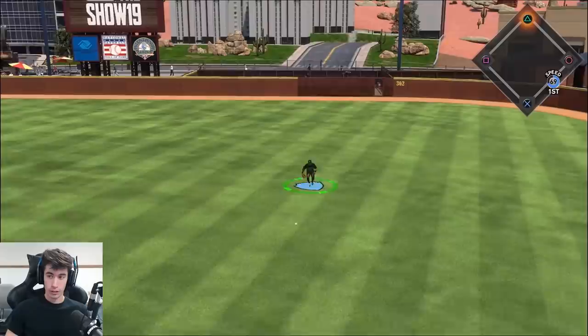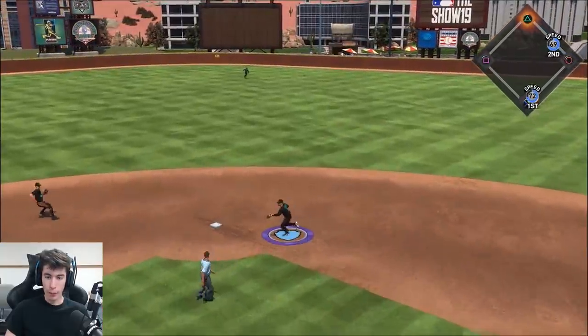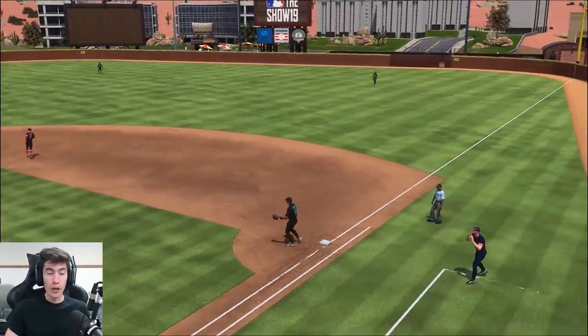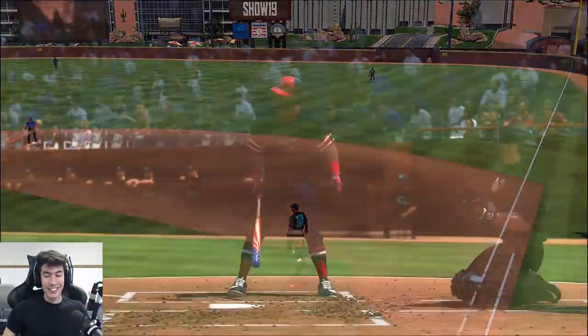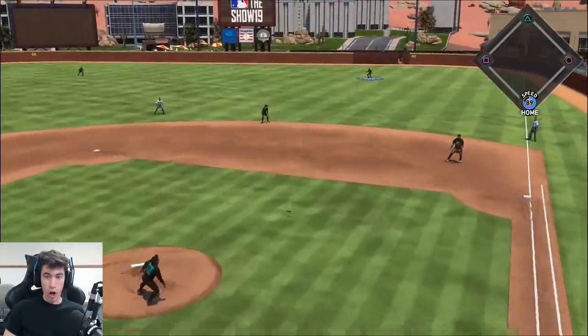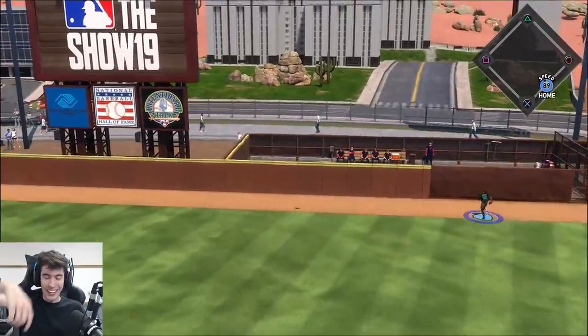Now that's a leadoff single here in the top of the fourth inning. Pudge — double play ball. Let's go. Look at that beautiful double play by Roberto Alomar out there at second. Tony Gwynn — we walked him last time, I should have walked him this time. The game is tied, two to two.